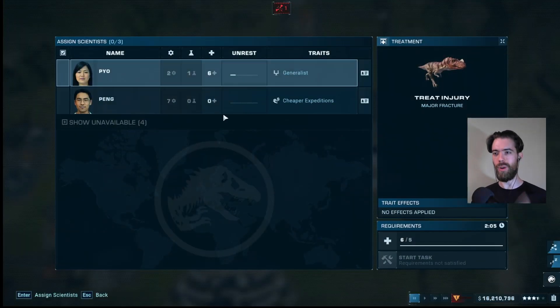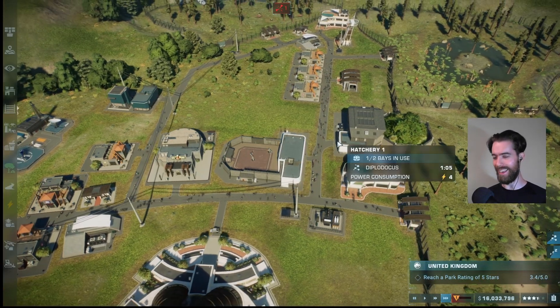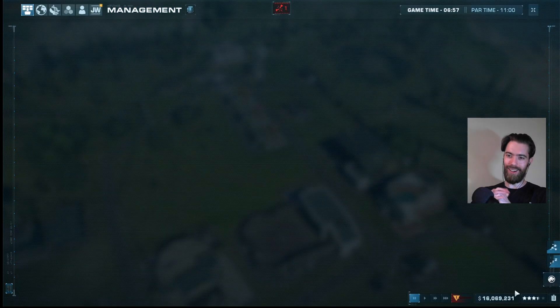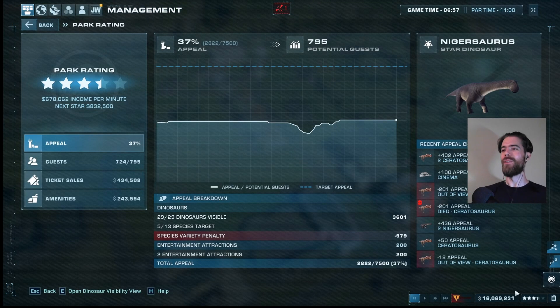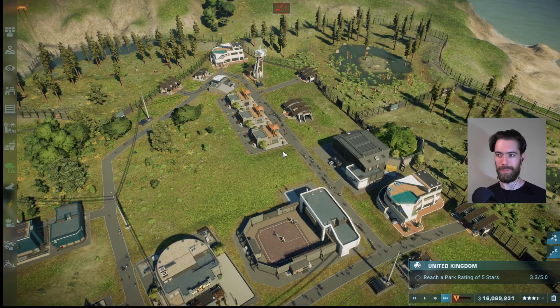Stay tuned for the next episode where we see if we will be able to reach five stars within the time limit. We are playing on Jurassic difficulty for this challenge map — par time is 11 hours and we've been playing for seven. We'll have to see if we have been playing too slow or if we managed to eke out the victory in the end. Thank you guys for watching and stay tuned for the next episode.